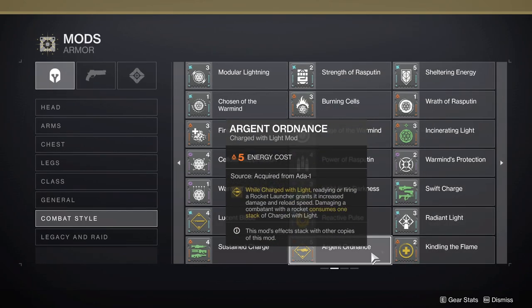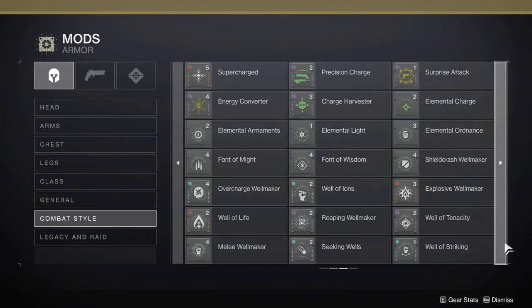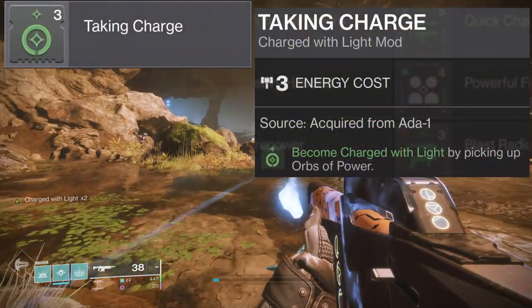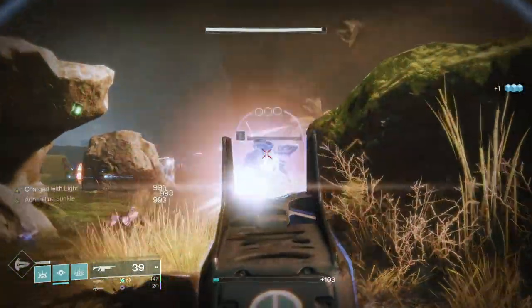The first mods we will go over are the general mods. There are four in total — three to help you gain stacks of Charge with Light, and one that consumes stacks of Charge with Light. The first one we will be looking at is Taking Charge. Taking Charge can be applied to any armor piece for three energy and it allows you to become charged with light by picking up an orb of power.